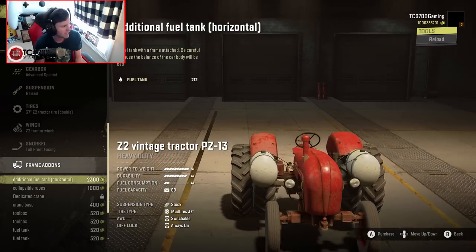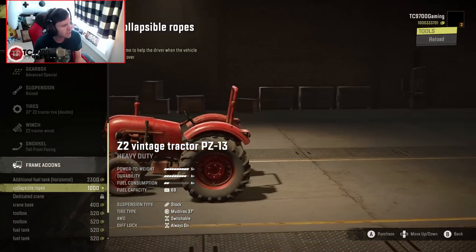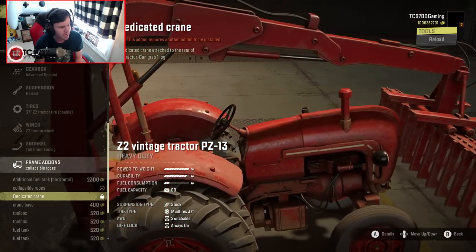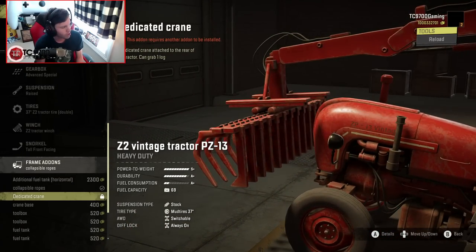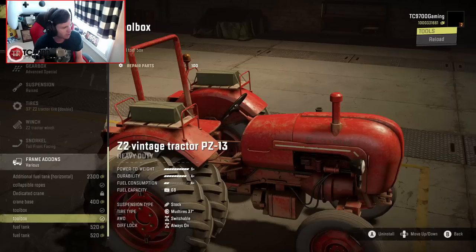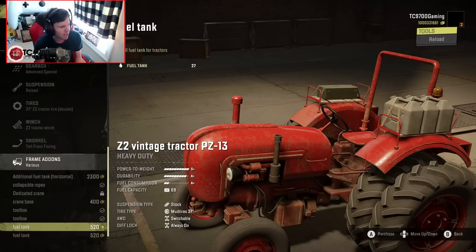Frame add-on-wise, we have additional fuel tanks. There's actually a roll bar — let's throw that on there. You could also do a dedicated crane — it can grab one log at a time, which is amazing. You could put a toolbox on one side and extra fuel tanks on the other. I'll do tools on one side, fuel on the other.